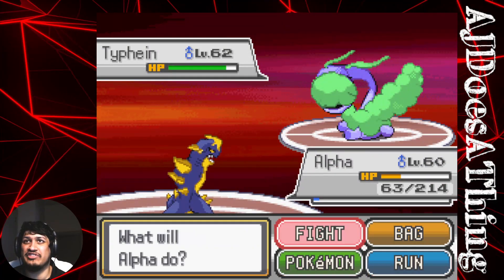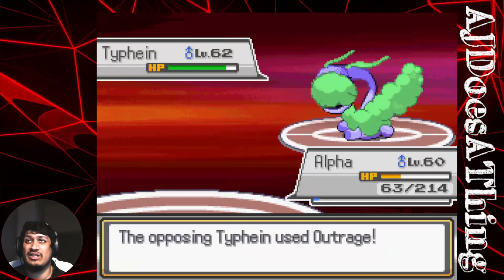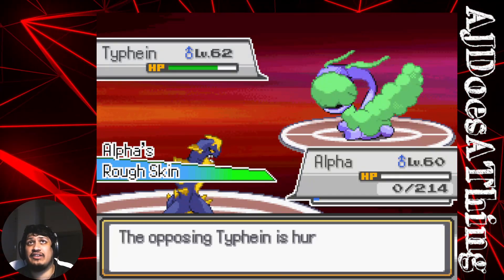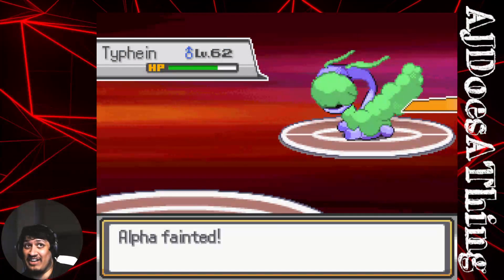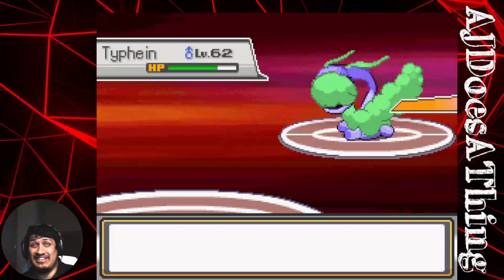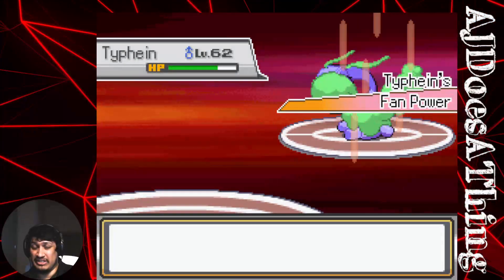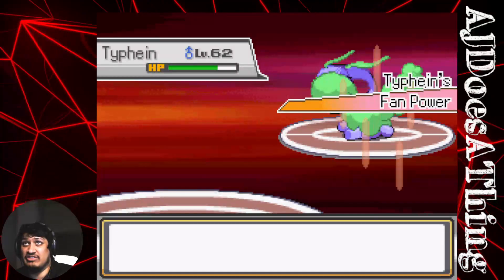We're not super far in this fight. Happenen — we can't take that, no shot. What we need is to not have Red Card, because that Red Card messed up my entire strategy. Only one aspect of my strategy, but that's enough to ruin this for us.